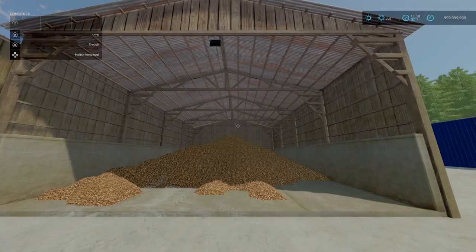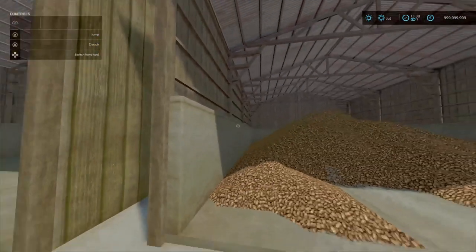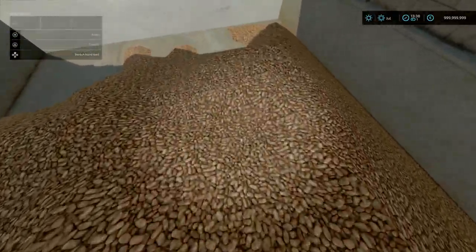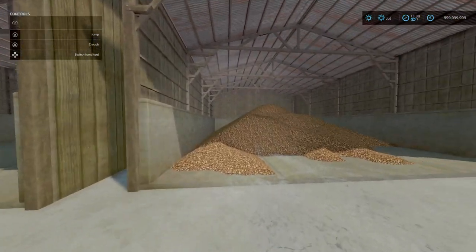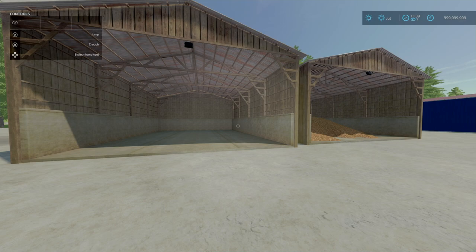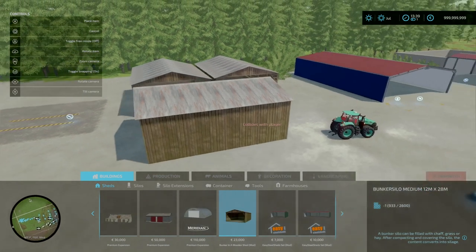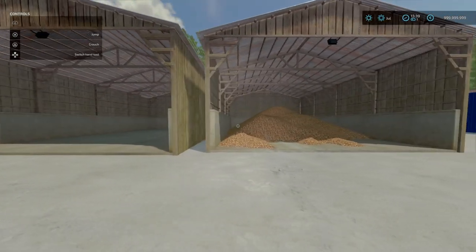I tested this by loading a trailer with potatoes and unloading — that was around two to three hundred thousand litres at least, so it offers a large storage capacity. You'll find this under Build Mode, under Sheds. It's 23 grand, 8 slots, no color options. That is the Bunker in a Wooden Shed by Agri Kevolution.